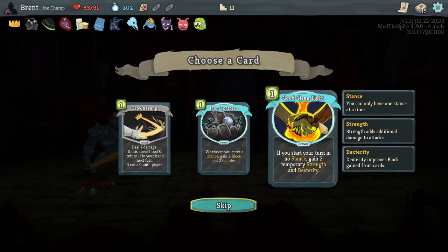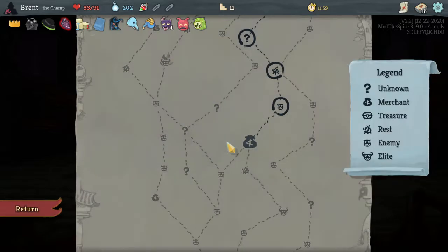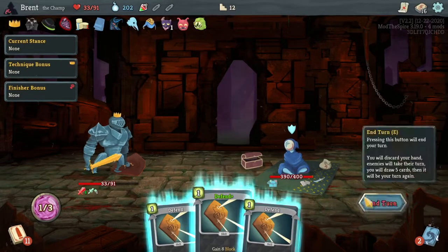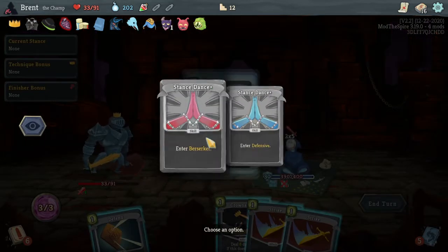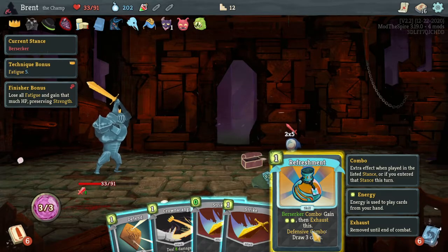Whenever you understand - I don't think we're changing stances. If you start your turn in no stance, gain two temporary strength index now. I think another crown of rings is fine. I'm floundering currently, that's not a great turn. There went all our block. Choose a stance - I think we'll go into this. Then exhaust.